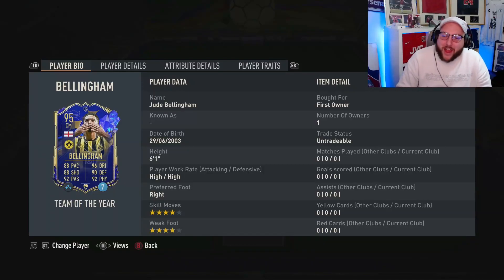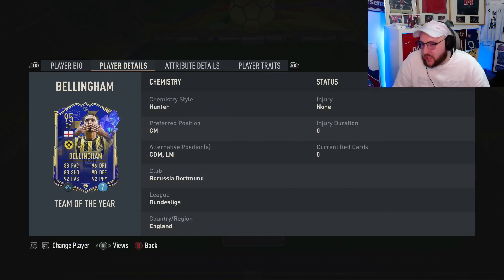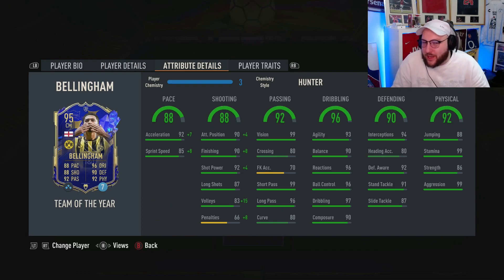Today we're looking at Team of the Year 95 Jude Bellingham — high/high, right footed, four star four star, six foot one. Look at some of these positions he can play: left mid, CDM, and center mid, so you've got some good options. Look at these stats — if his heading accuracy was 90, he would have some of the best defending in the game.